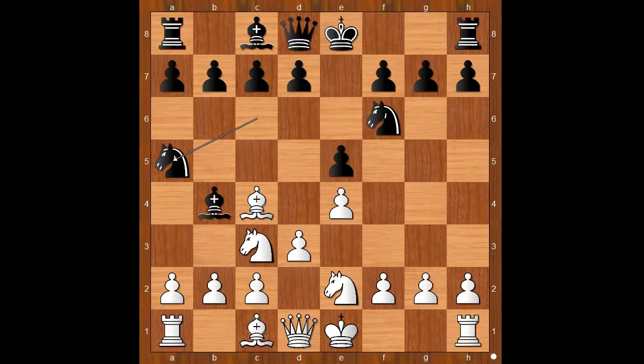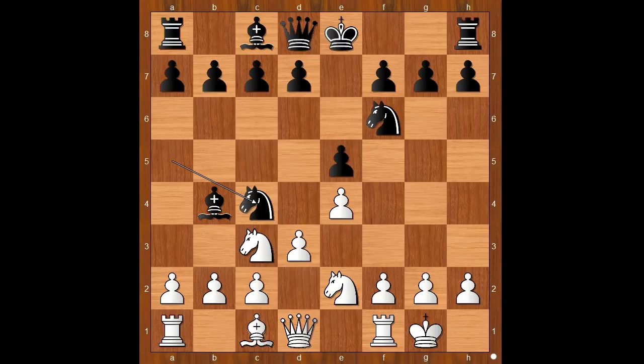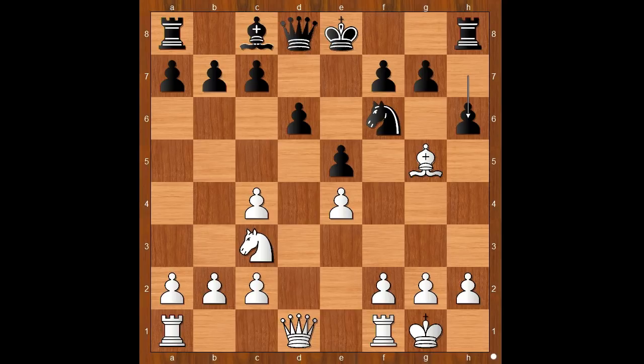Bishop to b4, pinning the knight. Knight to e2, knight to a5 — a sharp start by Seyda. Fiona castled kingside. Knight takes on c4, d takes on c4. Bishop takes on c3, knight takes on c3, d6. Black has a better pawn structure, but the white pawn on c4 is quite useful.